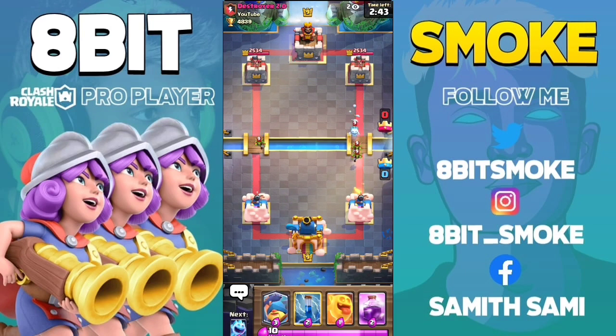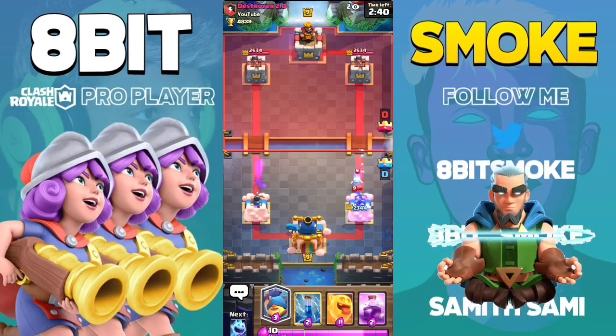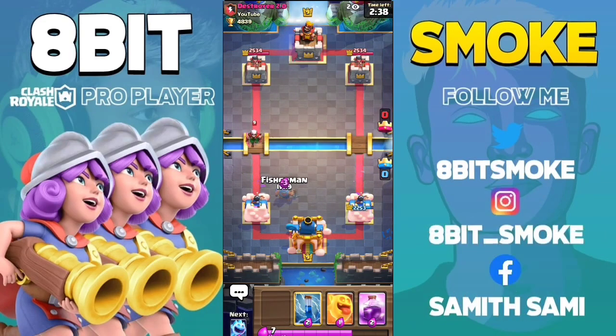The last card is Magic Archer. You have to place your Fisherman like this and pull him before he crosses the bridge. If he crosses the bridge, he won't be able to shoot his magic arrows.